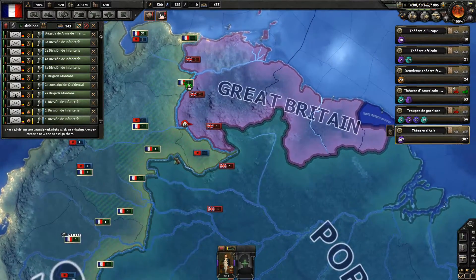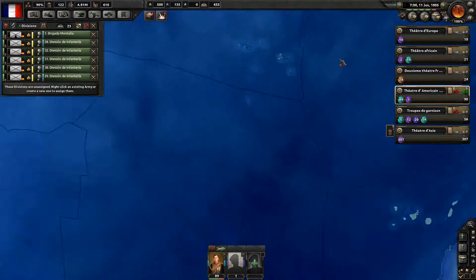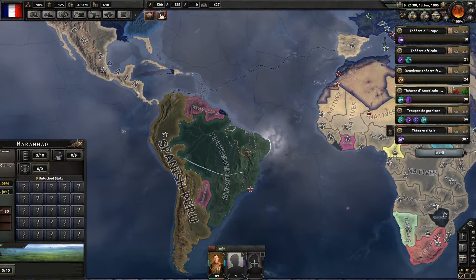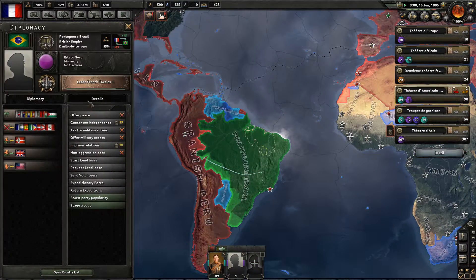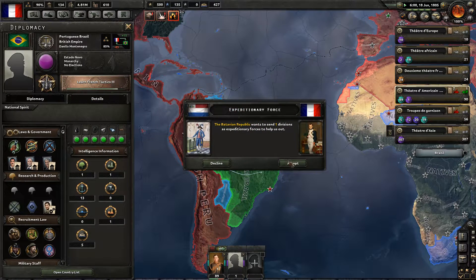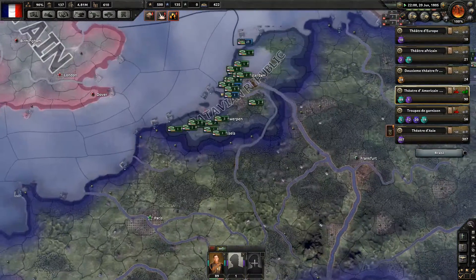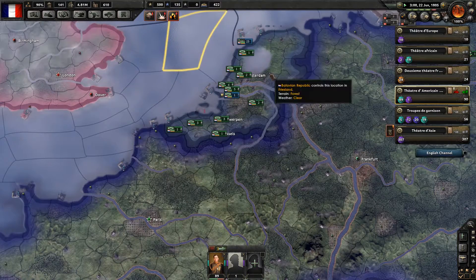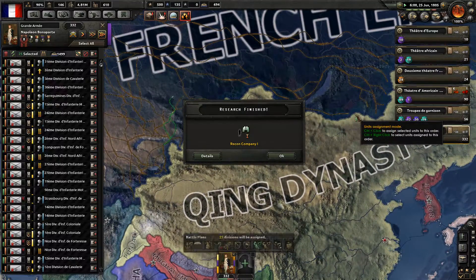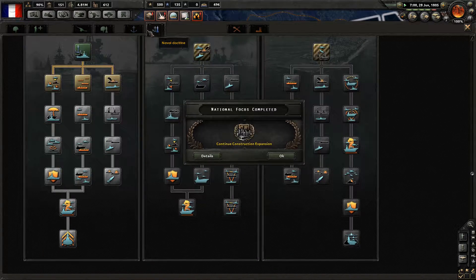Nice units arrived — go ahead and deploy yourself in the sectors. Let's check Portuguese Brazil — they have one military and one civilian factory, that's nothing. We have some Dutch divisions here — infantry type — let's tell them to go to the Chinese front as well. Every unit we get is useful.